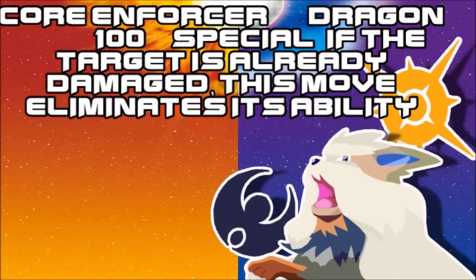Then we get Core Enforcer — this move is gonna be very, very interesting to see. It's a special hit Dragon-type move which actually destroys your ability if you have gotten damage or dealt shield damage before this. This could be an annoying attack to take on.